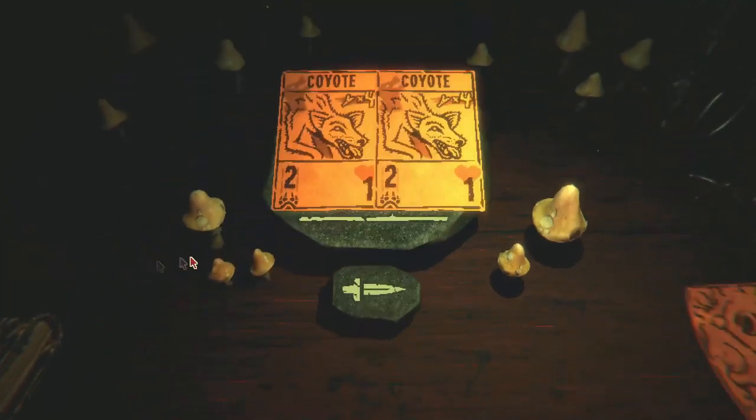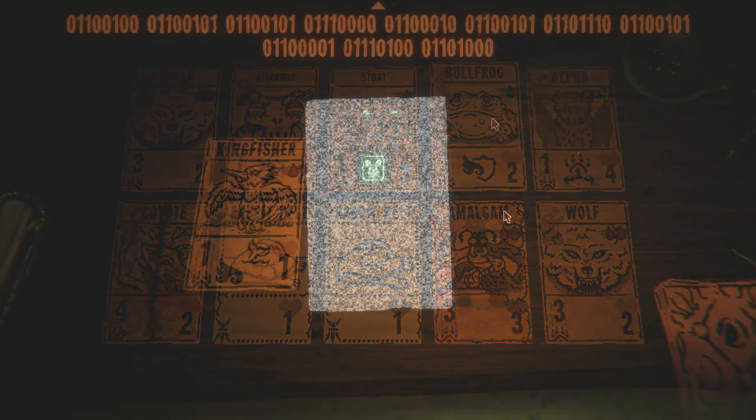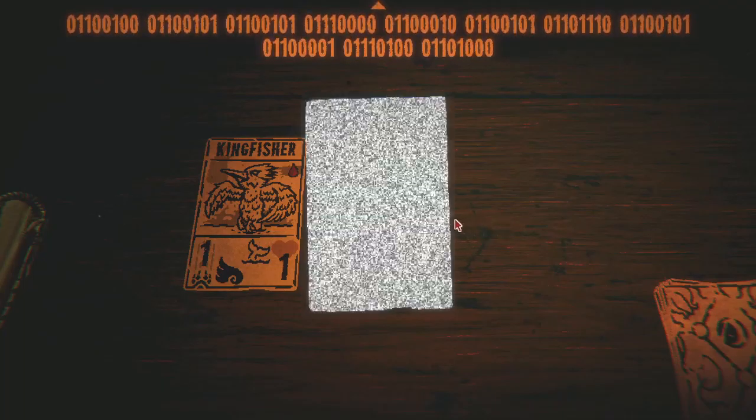I also found out what the factions are actually called: canine, hoofed, reptilian, and feathered — that's how they're separated. I also have a special card I'd like to show you in a second. I don't think I have that many cards that get sacrificed by blood, so I kind of want to keep two of them so I can sacrifice two things and generate bones to create more cards that have bone effects. I'm going to mix the bone stuff together though.